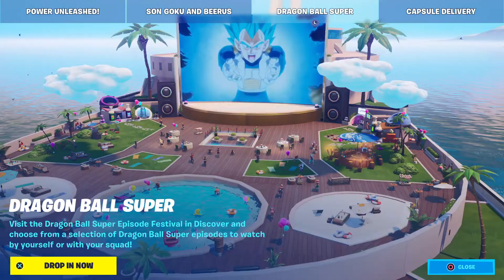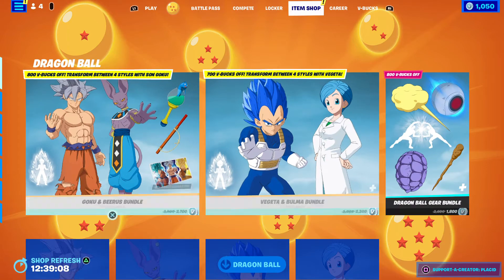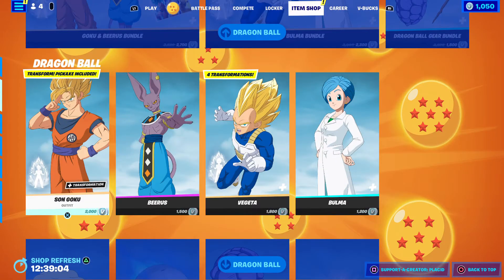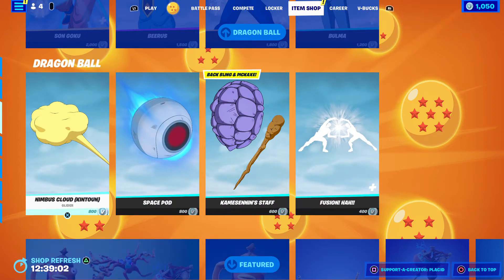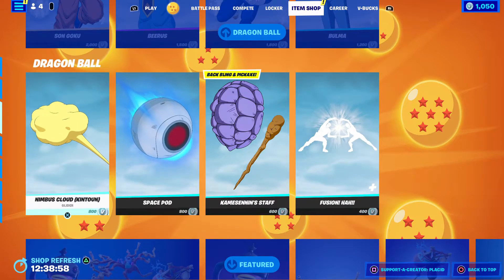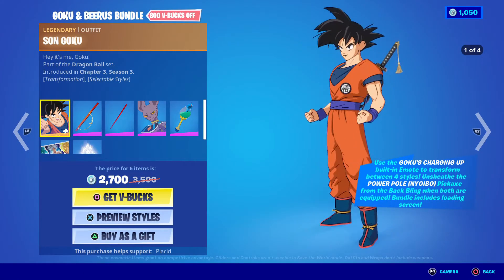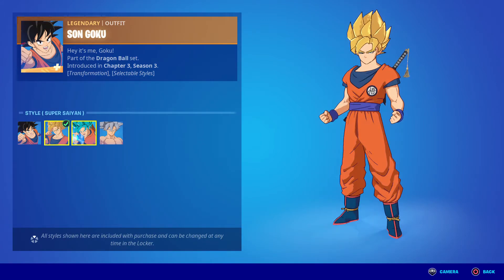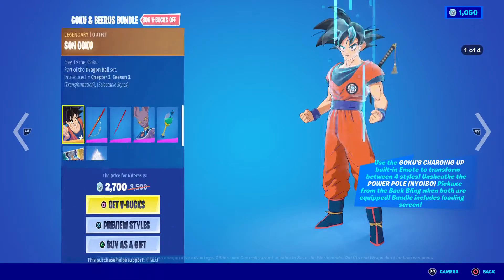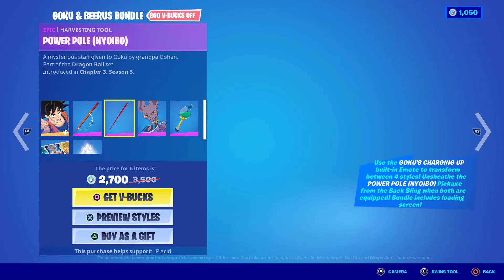Power Unleashed — Son Goku and Beerus. So we got Goku with his Super Saiyan, Super Saiyan Blue, and Ultra Instinct. He's got the back bling power pole and the pickaxe power pole.